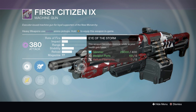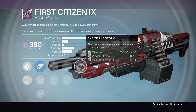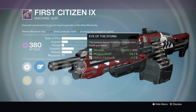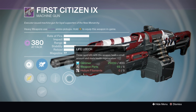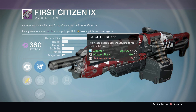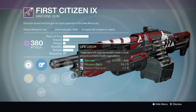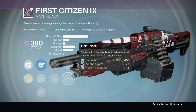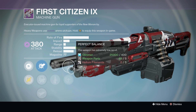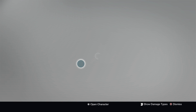Combine Life Leech with Eye of the Storm — this weapon becomes more accurate as your health gets lower. So as you're taking damage and firing, it gets easier to handle. Three rapid kills causes your health to regenerate, cancelling Eye of the Storm, then your health comes down again reactivating it. It's kind of like a little cycle, similar to the Outlaw and Reactive Reload combo. That's why I wanted to highlight this weapon — I've never seen that before.